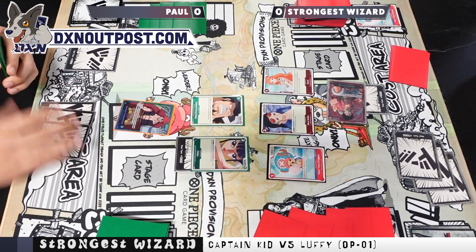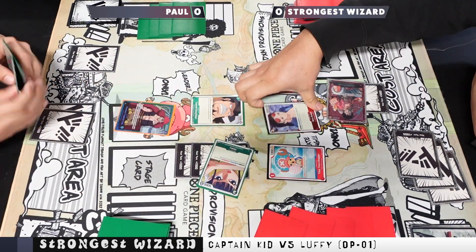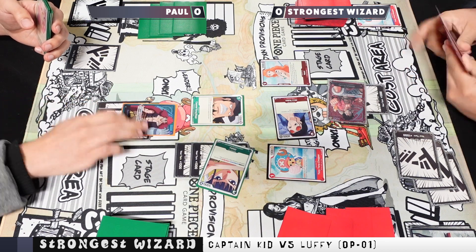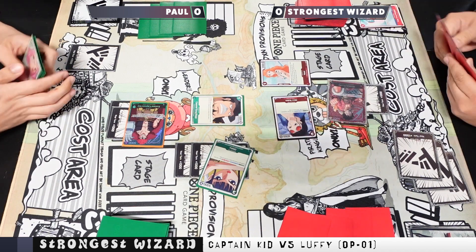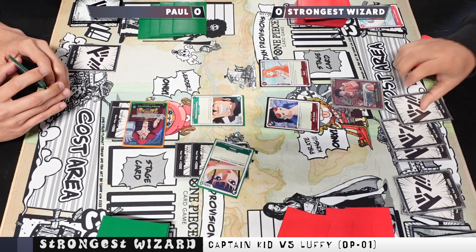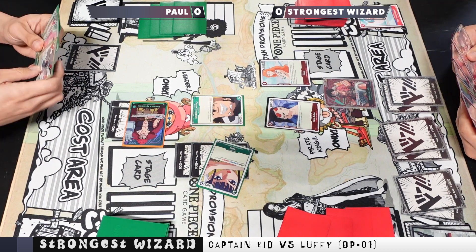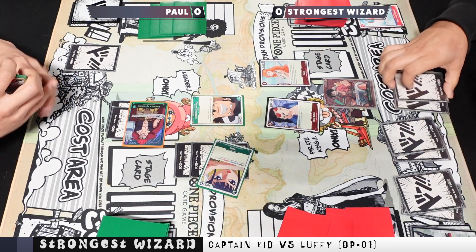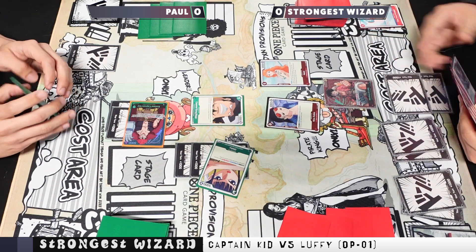Getting back to the match: he attaches one, suspends Robin, and attacks leader for 7K — I end up taking that. He then adds two and swings at leader again, which I block with the Tony Tony. He passes, I refresh. Looking back, maybe I shouldn't have taken that first block, but my number one goal right now is to get rid of that Okiko. Luckily he left Robin out, so I can swing over her and pop the Capone.